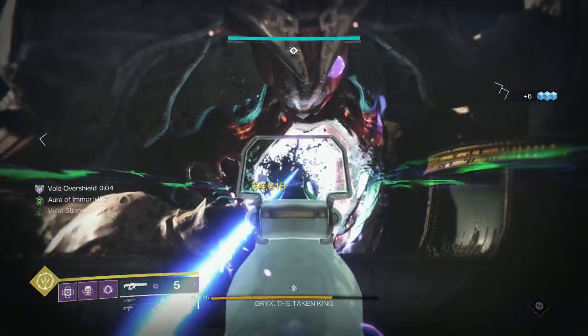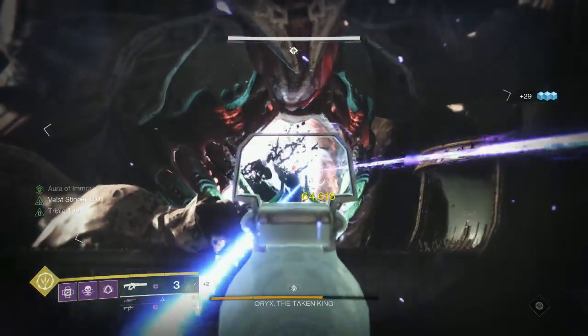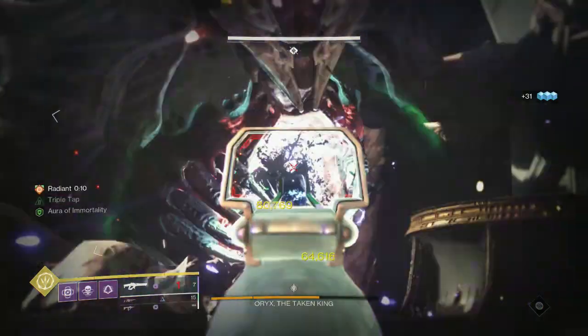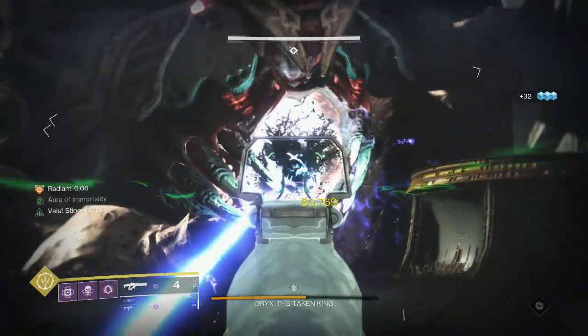After a damage phase against Oryx in the King's Fall raid, he's generally going to do two things: either put up the Shade and slowly start teleporting people in to kill the Shade of Oryx, or go ahead and spawn Taken Knights immediately and do the bombs.